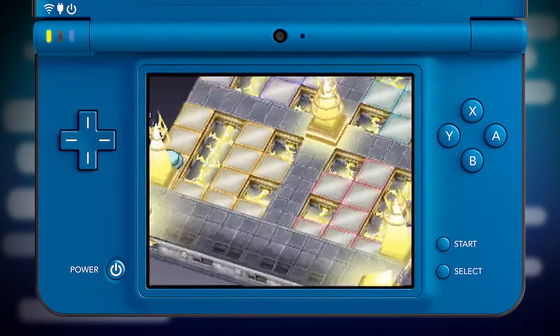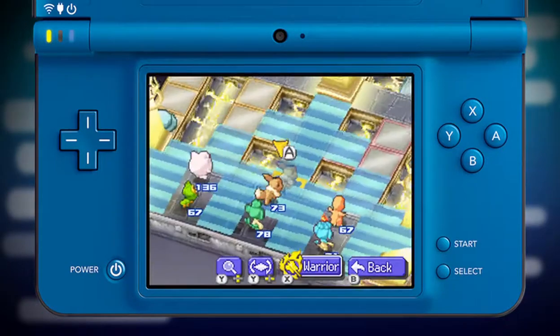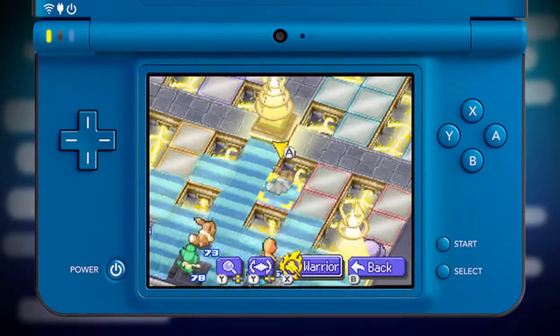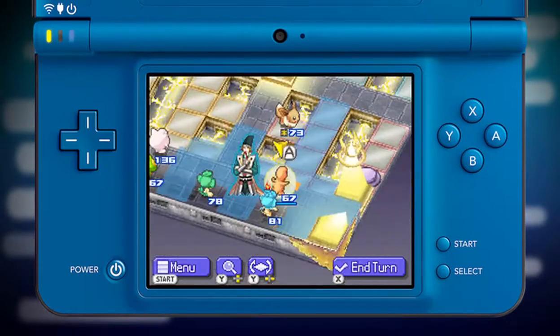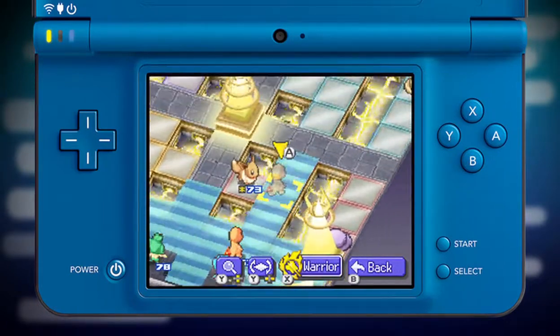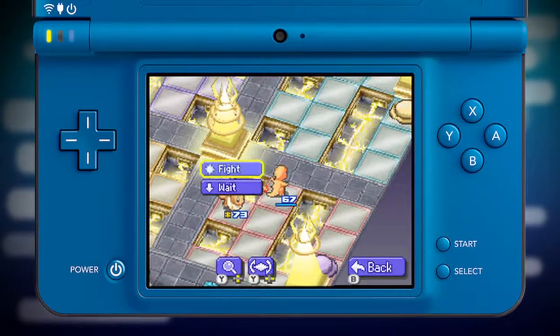Now, let's take a look at how to battle in Pokémon Conquest. First, select a Pokémon in your army. You can move it a certain distance within the squares of the battlefield. After moving the Pokémon, you must decide to have it wait or fight.